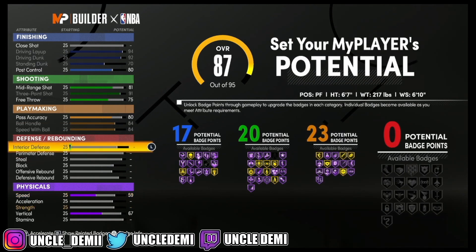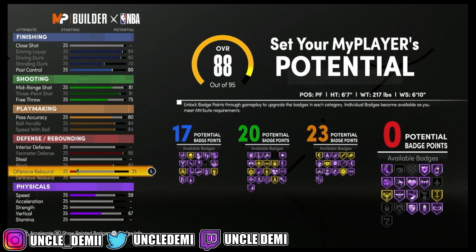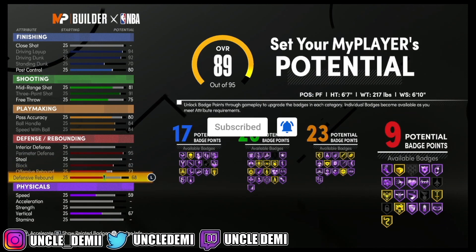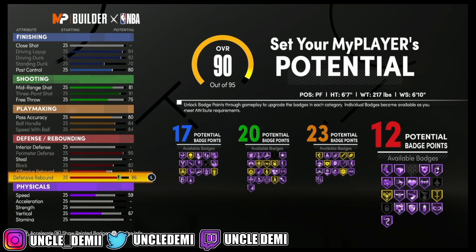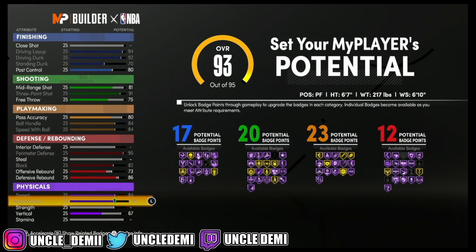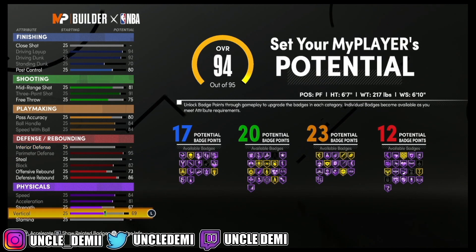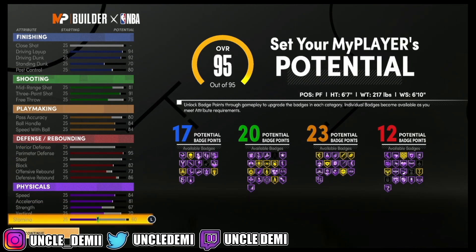Then I skipped interior defense. I went perimeter defense, went 82 on the block, 73 on the offensive rebound, and then 86 on the defensive rebound. So you've got to use these pretty much alike if you want to get the name. Then you want to max out the speed and the acceleration. I got my strength to 67, and then I got my vert to 70. Of course my stamina is going to be at 60. If you haven't seen my stamina video, you might want to check it out — it's proven proof that you only need 60 stamina.